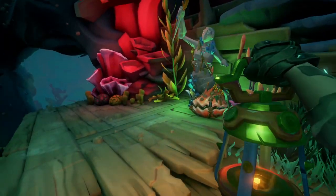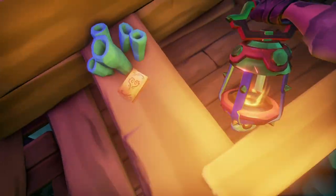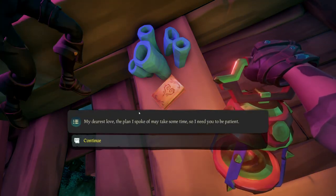The last journal is going to be located right here in the hull wreckage of the ship. And this will complete this shrine's journals.